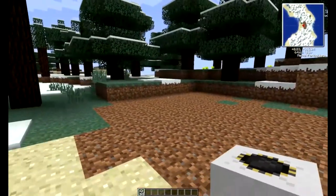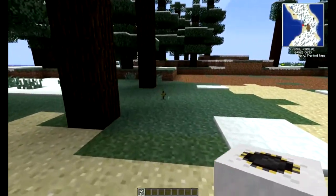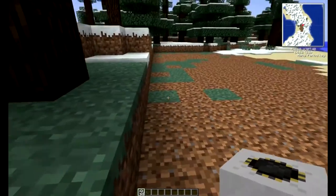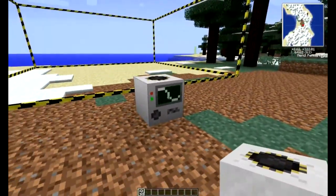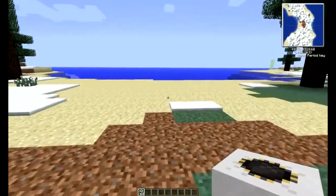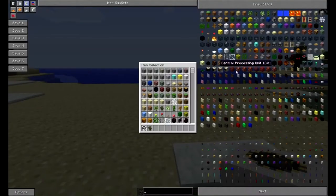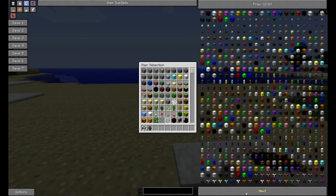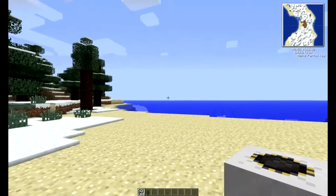Hey guys, what's up? It is FatalHD here. I just wanted to bring you guys a tutorial on the basics of BuildCraft. There's a lot of things in BuildCraft: redstone pipes, gold pipes, conductive pipes, quarries. It's pretty limitless so far — basically all the machines, rails, and more.